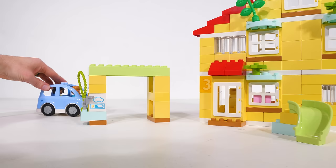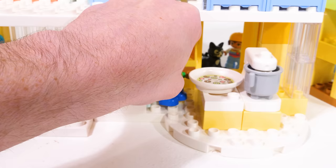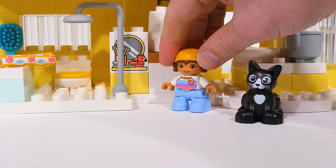Here they come now. Wow, look at our house. It's beautiful. Alright, we're here. How about you guys check out the house while I get the car charging. Alright. Let's go inside. Whoa, this kitchen's awesome. Come on. Hey, let's go pick our beds out. Yeah, that's a good idea.